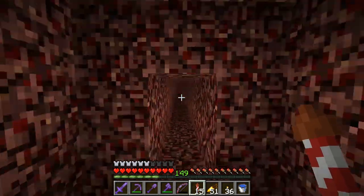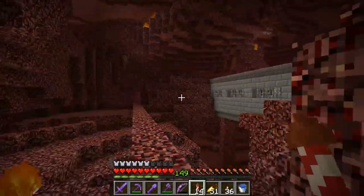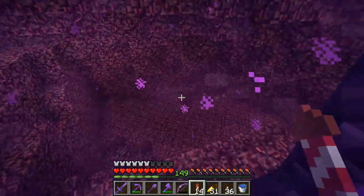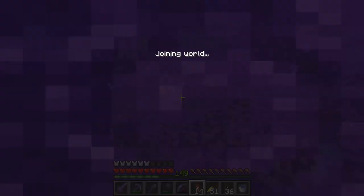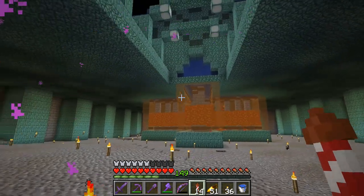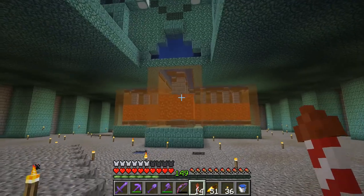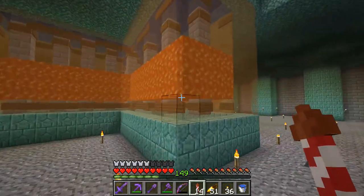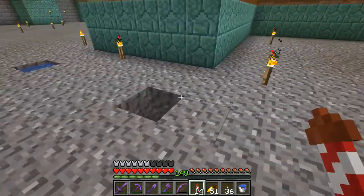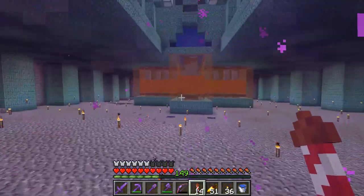I wonder where this portal goes - oh the portal's here. I don't remember where this goes but it's a three-wide portal so it must be somewhere special. I did this like nine months ago, that's why I don't remember. This guardian farm is busted - it doesn't work at all. Guardians are not smart, they try to swim up into the lava and die. They should just fall down - I'm gonna need to redesign this. Let's get back to the nether hub.